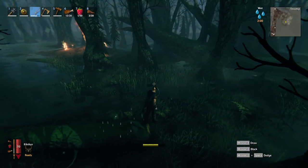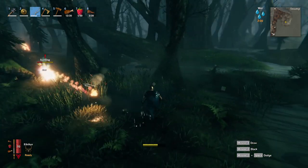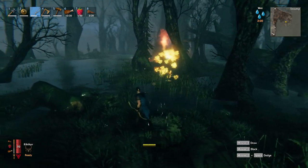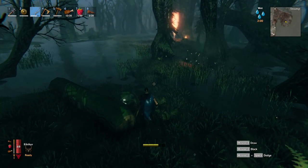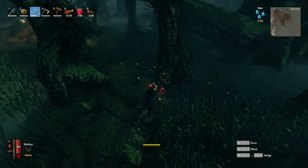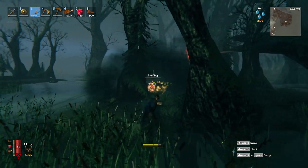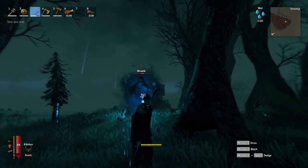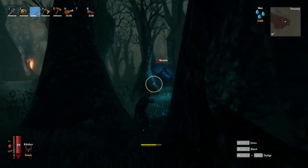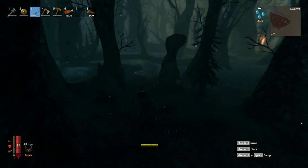The rarest enemy in the swamp is the Surtling. These are flaming creatures that throw fire at you and inflict burning damage. Keep your distance and use your bow. Also, they cannot go into the water without dying, so keeping some water between you and them is a good idea. Whenever they are defeated they drop coal and sometimes even Surtling cores. And last but not least there are wraiths — flying ghosts that move very slowly. They do have some health but if you keep your distance they shouldn't be a problem. A wraith has a chance to drop a chain.